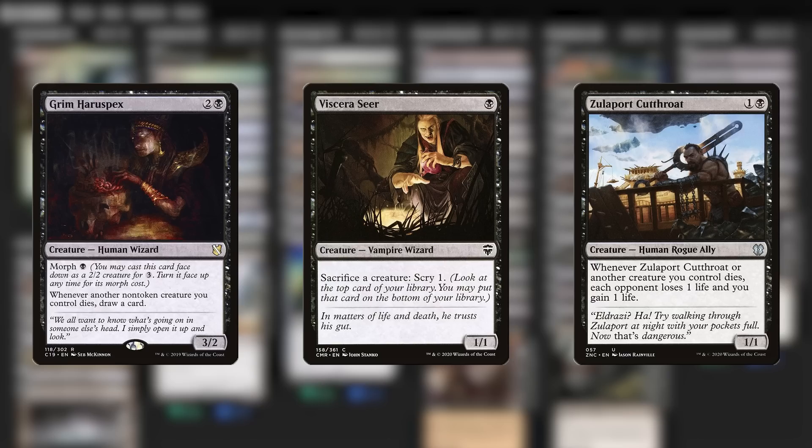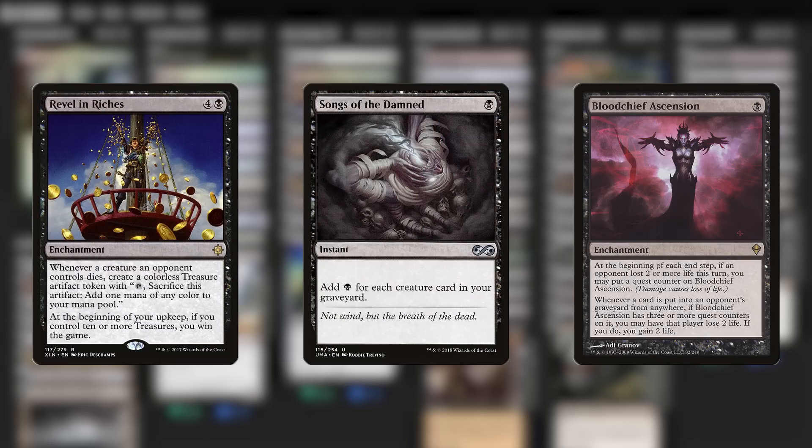I didn't want to eat the Harrowspex — that's the card draw payoff. I didn't want to eat the Zulaport — that's the life drain payoff. And I didn't want to sacrifice the Viscera Seer to itself, because I need it to enable the other stuff in the first place. And in those moments, with that past version of the deck, I'd notice that I often had some really, really cool spells in my hand.